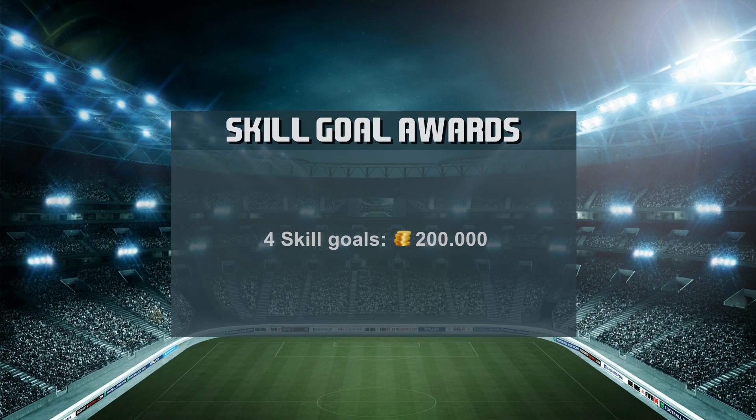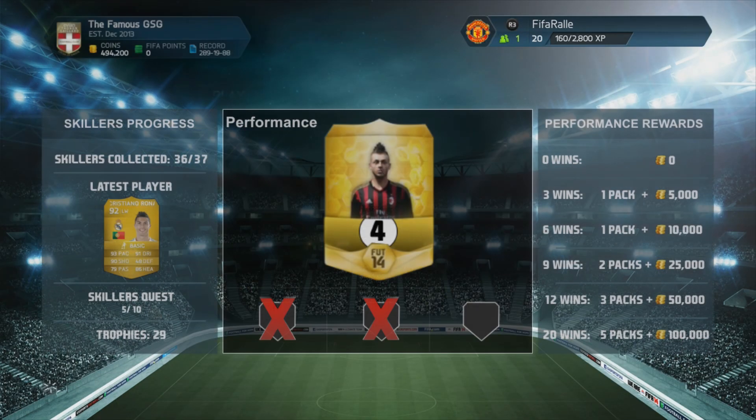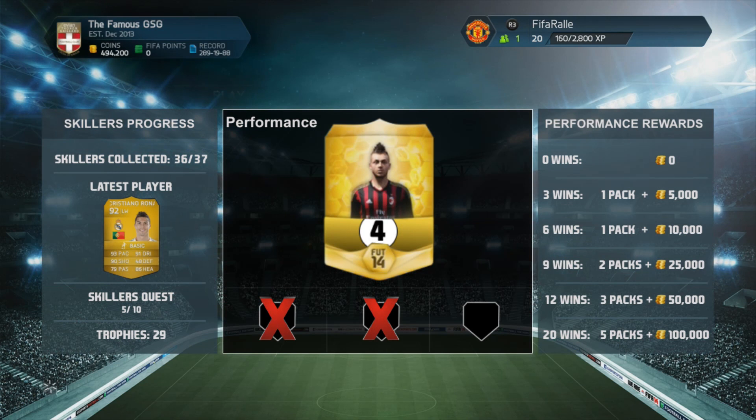That's going to be where we end this episode. We got four skill goals, which will give us 200 thousand extra coins, so we're sitting on almost 500 thousand coins as we start the next episode, where we will be building a new squad around Sanchez, Neymar, Ronaldo, and a few other players. That's pretty much all guys — thank you for watching, I'll be back again soon.